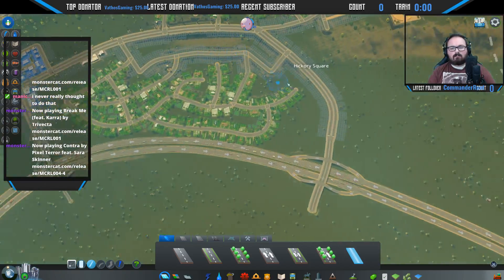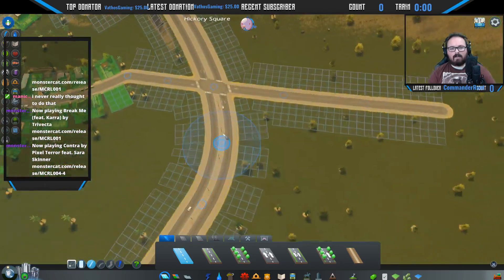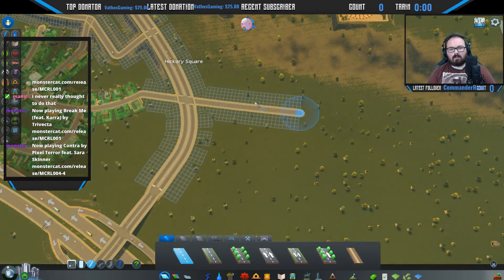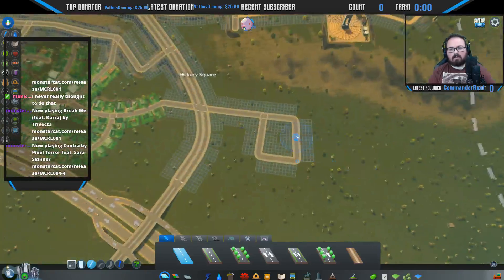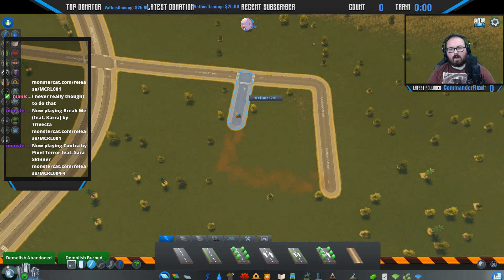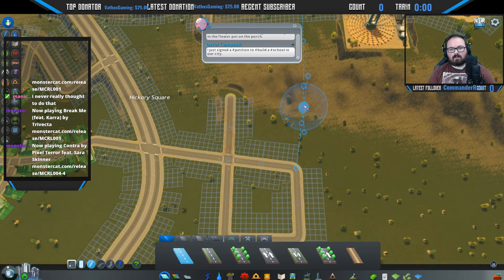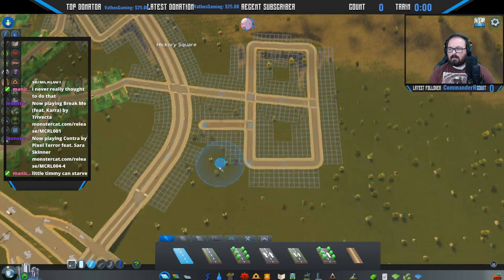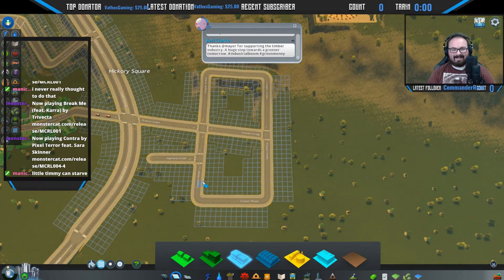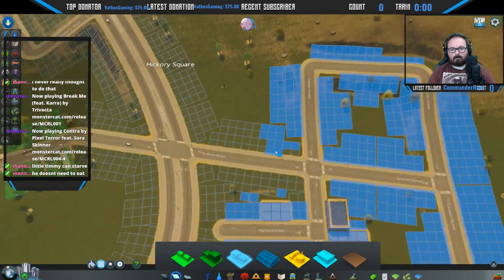We could put one in this steep area but that's not really what I have in mind right now. We're going to connect this over — that needs to be a stoplight — and make another commercial junction in here so that residents in this neighborhood don't have to drive all the way into the center of town to get bread; they can just come over here. Doing a square layout for a commercial zone doesn't bother me — it's just the way they always build.